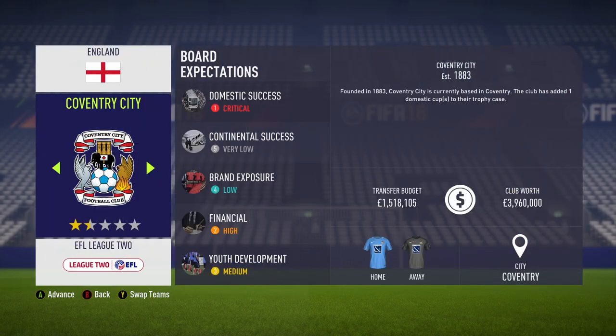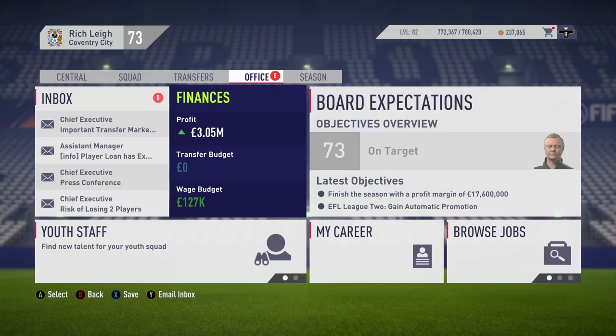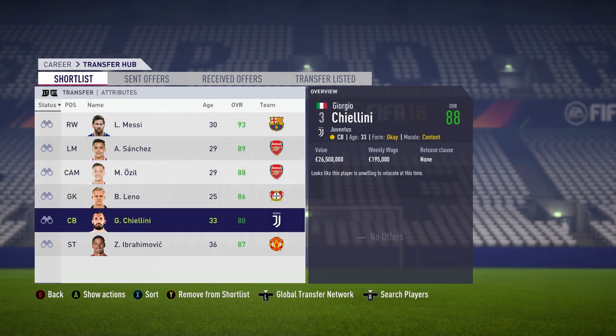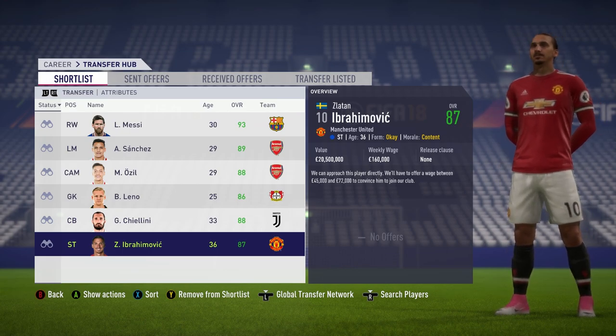I'm not entirely happy to leave the experiment there though. The thing with Morecambe is they have the lowest budget in League 2, so it could be the case that if we take charge of a team higher up the table, Messi will join. Let's give it a go with Coventry City — they've got a higher club value than Oxford. If we can't sign him for Coventry, it shows that it's a league reputation issue; if we can sign him for Coventry, it shows that club reputation is what matters. We've got 126.5 grand in the wage budget this time. Once again though, it looks like this player is unwilling to relocate — same with Sanchez, Ozil, Leno and Chiellini. Once again though, Zlatan Ibrahimović would be prepared to play in League 2.